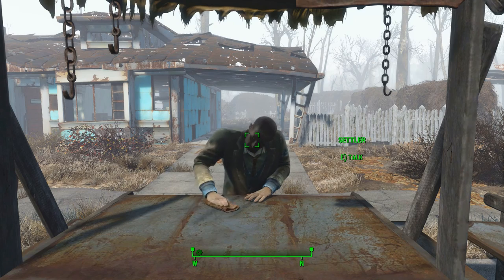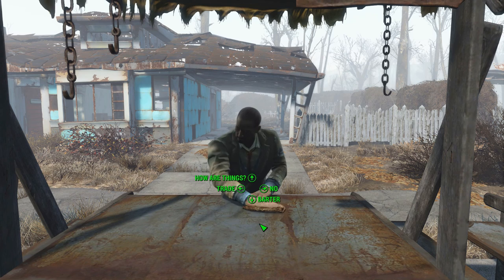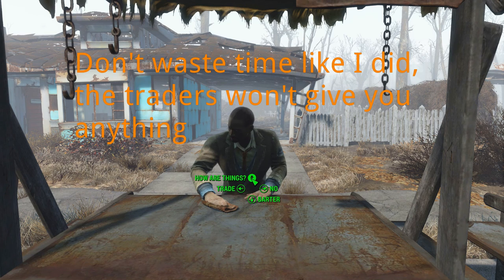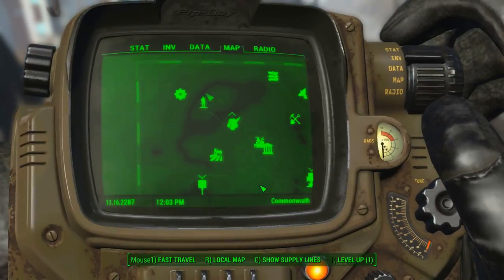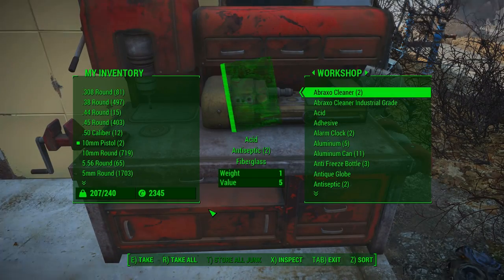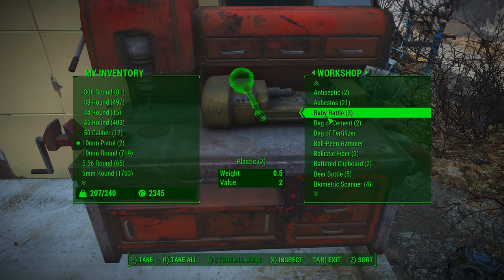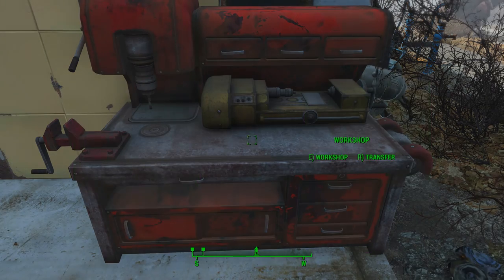Number 10: Traders, farmers, and your dedicated scrapper deposit their goods directly into the workbench. If you're like me, your workbench is usually filled to the brim with every imaginable piece of junk from the wasteland, plus backup weapons, ammo, food, and that one suit you keep thinking might come in handy. If this is the case, you probably don't realize that the traders you spent 2000 caps on aren't actually useless — they are simply depositing their profits into the workbench. It's a mess to sort through, but at least you know it's there.